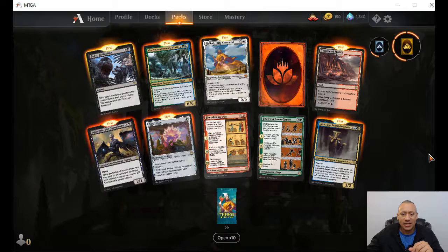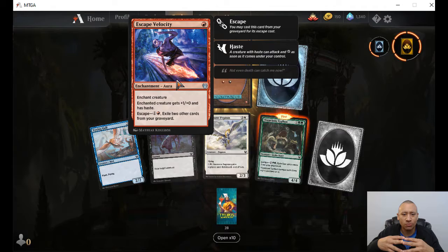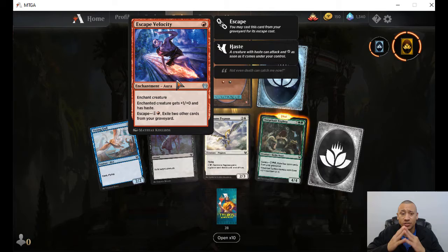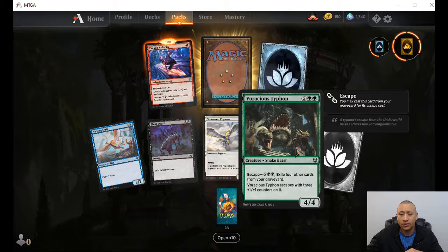I'm going to go back to a single for a few. We got 29 packs left. Escape Velocity — one red, enchant creature, plus one, plus zero and haste. And you can pay one and one red, exile two other cards from your graveyard to bring this back into play. So if you need something to get haste, that's a great way to slap it on there for cheap. Then there's a four-four-four-four that escapes with three — pay five colorless and two green and it comes back as a seven-seven.